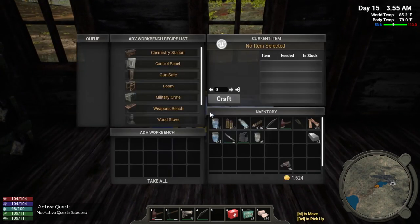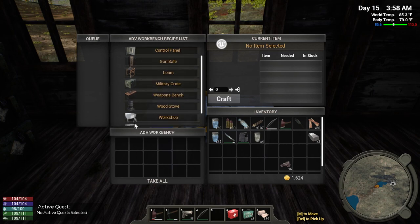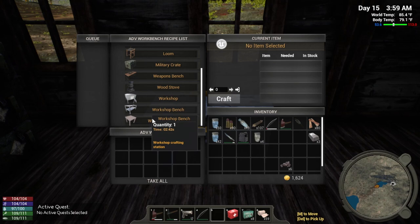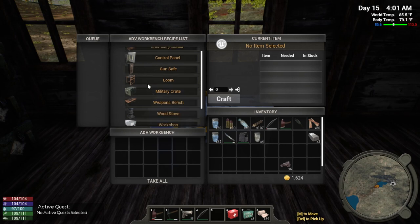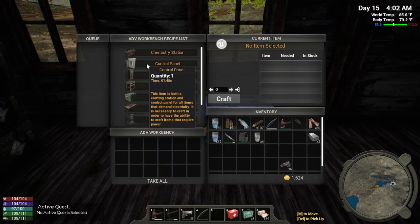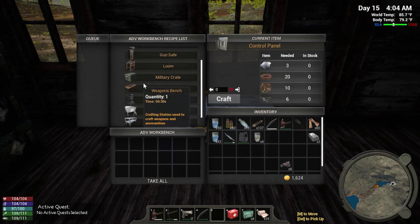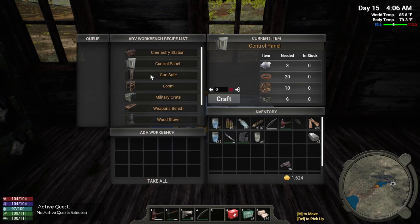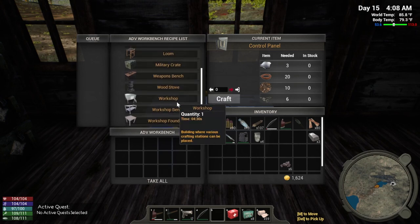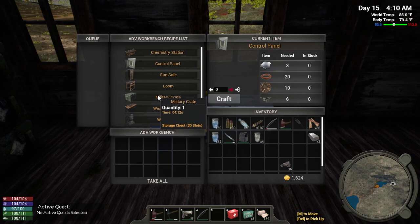Okay, should we put it right here? It's closer to that other workbench. Boom! Okay, let's see what does it give us. Oh, military crates - all the stuff that we have to unlock. The stove, where's the workshop? Workbench, weapon bench, control panel. I think we're gonna need all this other stuff to be able to make things like generators and refrigerators and workshop foundation. Yeah, this is all stuff we have to unlock.